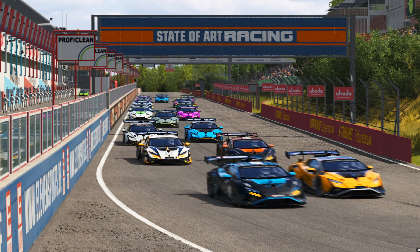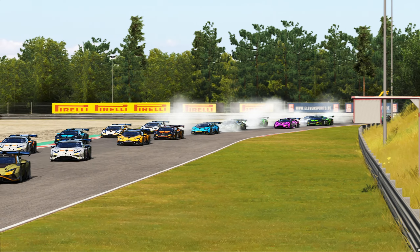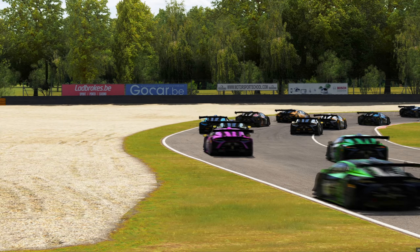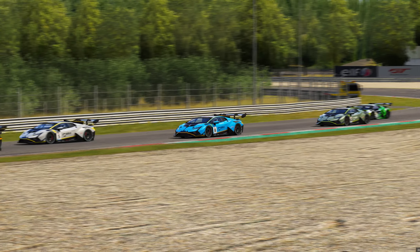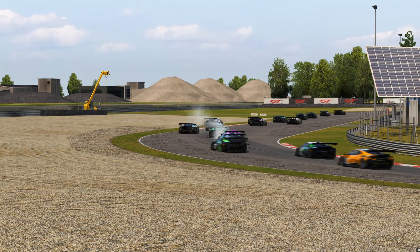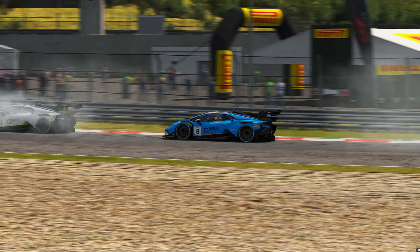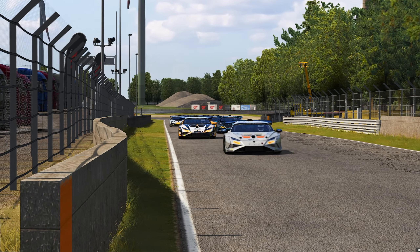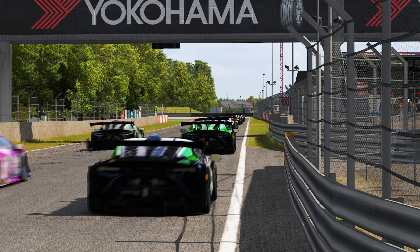Hey, what is going on guys? Today I'm sharing with you a super cool mod by the great people over at Gorilla Mods. This is the Lamborghini Huracan Super Trofeo Evo 2 GT2. Yes, I know that's a mouthful, but this is a super cool kind of custom spec racing series car, of course built by Lamborghini based off of a Huracan. It's brand new here in Assetto Corsa.